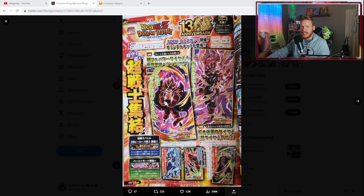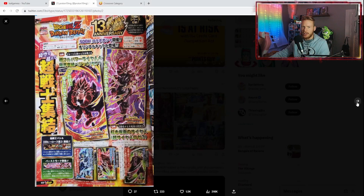If we take a look at the V-Jump scans here, we have Super Saiyan 4 Vegito Limit Breaker and Super Saiyan 3 Rose that transforms into his transformation. We have the side units that we knew were coming: Vegeta, Broly, and Fu. Looks like we're also getting some Extreme Z Battles, and all the old characters will be featured on some of these banners.